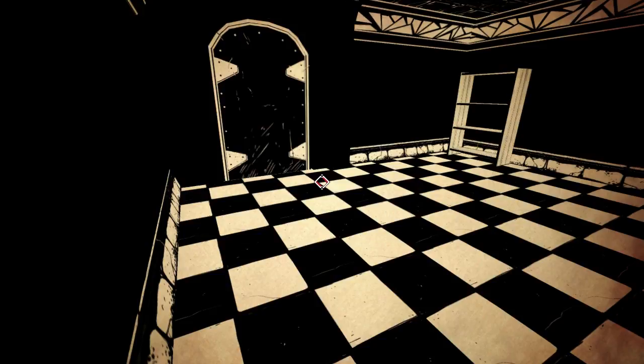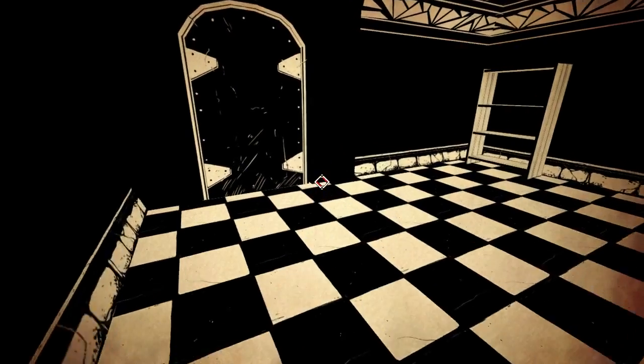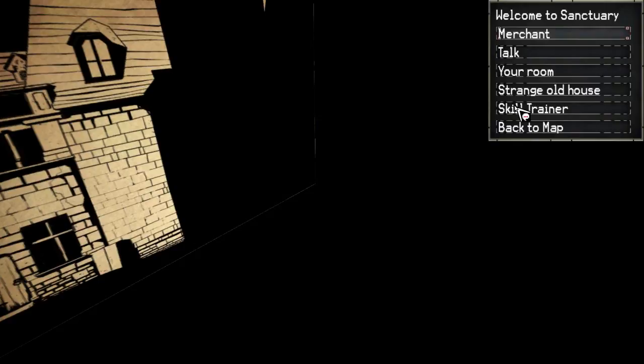Welcome back, Glogan Cain here, and this is episode 11 of Paper Sorcerer. Today we're going to do something a little bit different. Instead of just continuing on our normal path of sludging through the block levels and the cells, we're going to check out the catacombs.